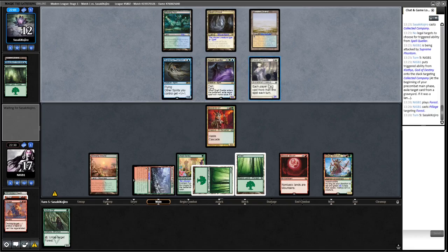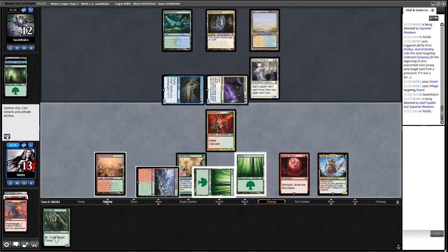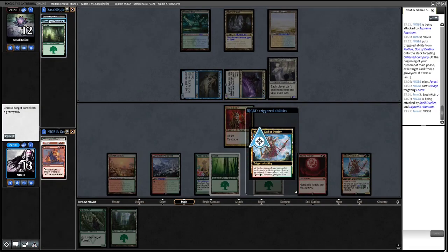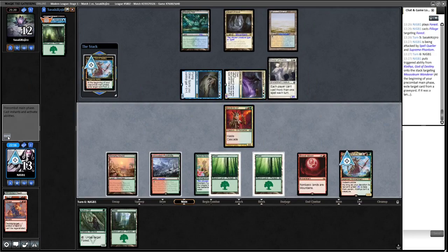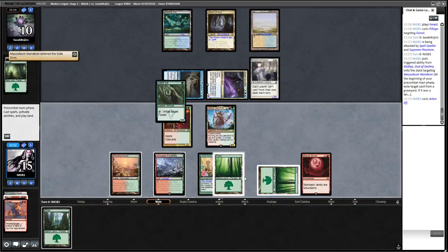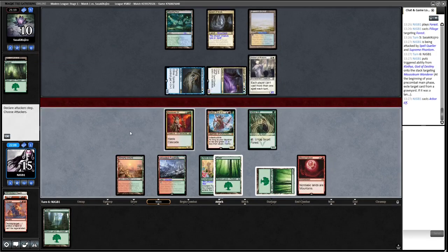We're taking five or six a turn but Klothys is gaining us life and hitting the opponent. Next turn we'll be able to play Arbor Elf and attack with Klothys. Unfortunately these creatures are fairly large so it'll be hard to get through. We're going to play this now and start getting in for some damage. Happy to sacrifice my Blood Braid Elf to get in the extra damage.